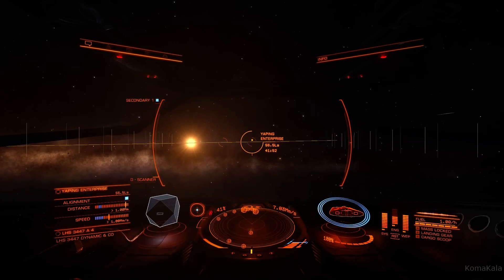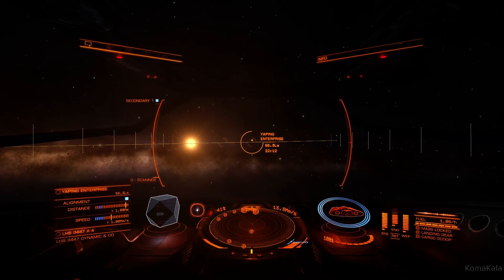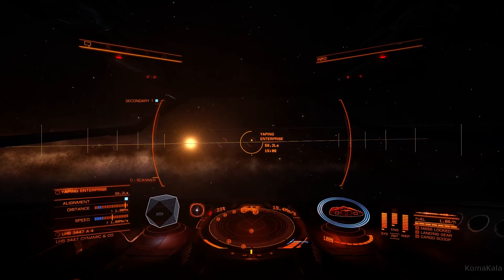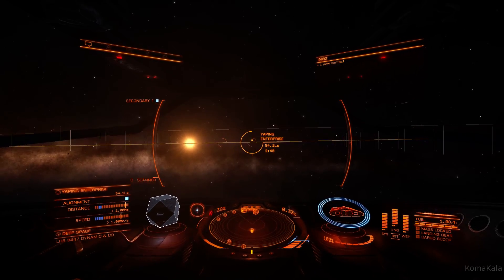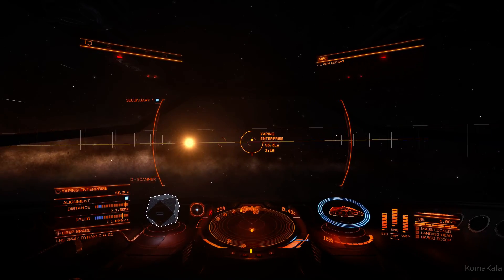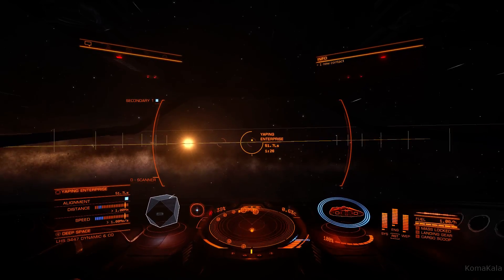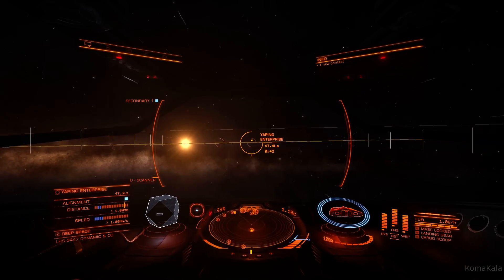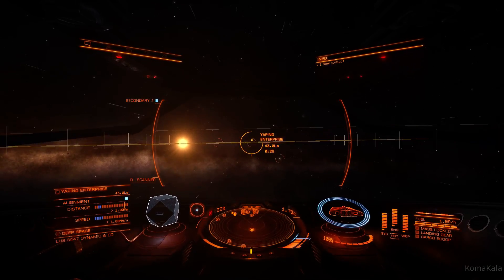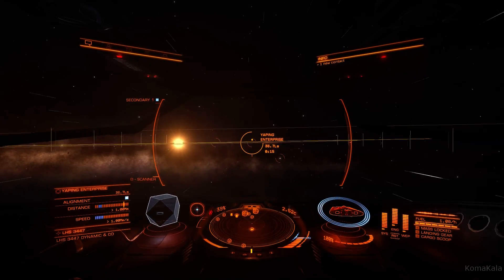Some tips and tricks: these space stations almost always orbit a planet — I'd say 95% of the time. And the slot that you have to fly into is almost always facing the planet it's orbiting. So if you drop out of Super Cruise on the planet side of the space station, you'll be facing the entrance right away.